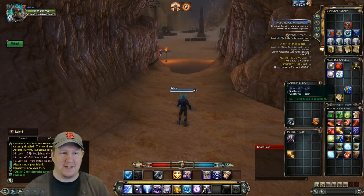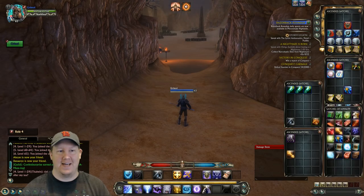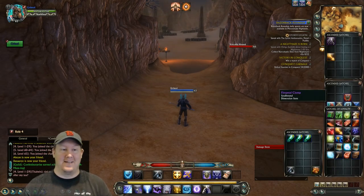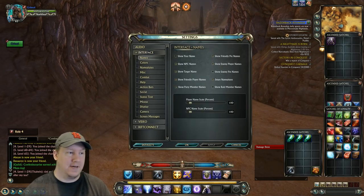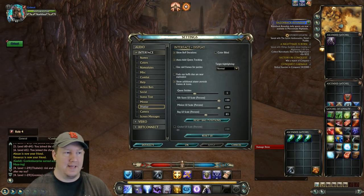A lot of people like them really neat on the side and not stacked on top of each other or anything else. As you can see, if you look at the bottom right side of my screen, my satchel of loyalty is actually on top of one of my other bags.